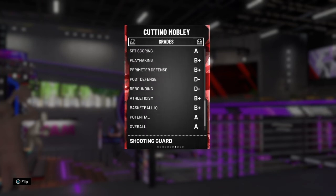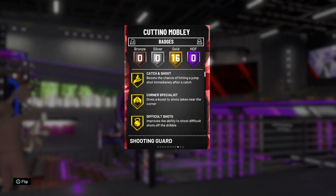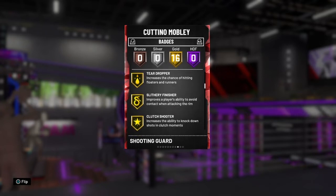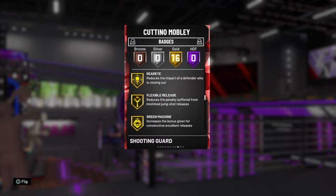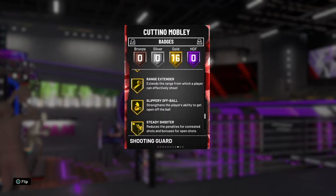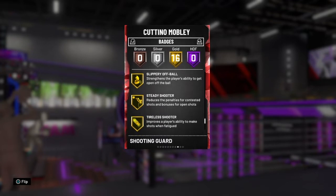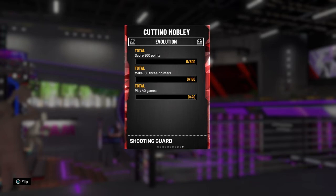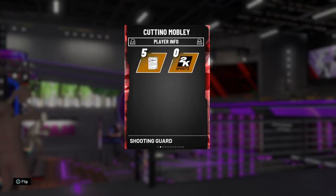Looking at his grades: A minus, B plus, A, B plus, B plus, D minus, D minus, B plus, B plus, A, A — all pretty good. For badges he's got a lot of good shooting badges: Catch and Shoot, Corner Specialist, Difficult Shots, Clutch Shooter, Dead Eye, Flexible Release, Green Machine, Ice in Veins, Quick Draw, Range Extender, Slippery Off Ball, Steady Shooter, Tireless Shooter, Volume Shooter. Those are the stats you need to evo him to an Amethyst.